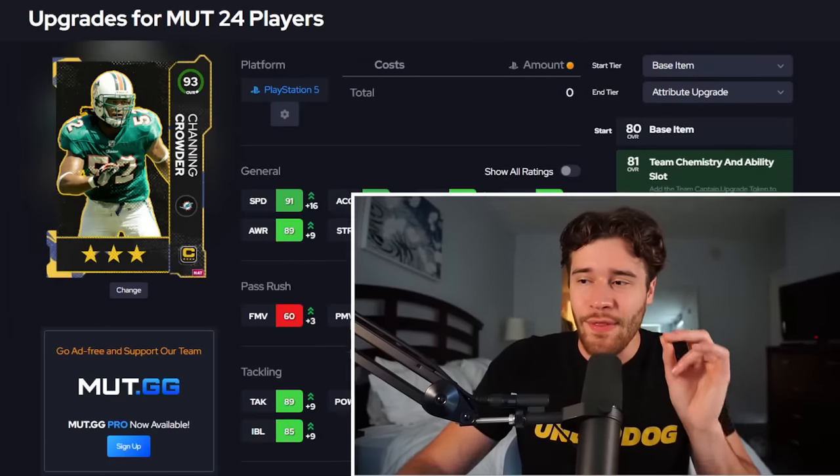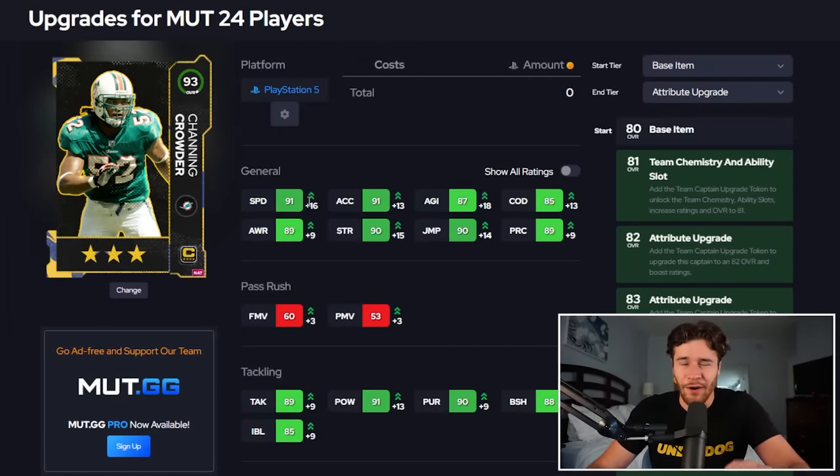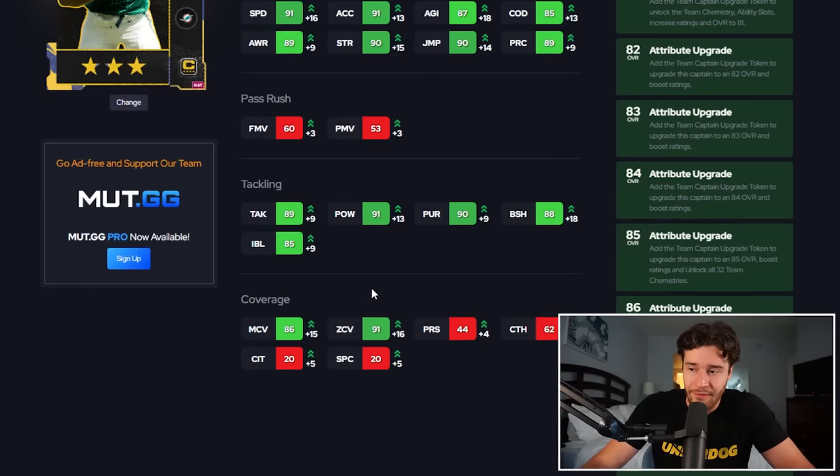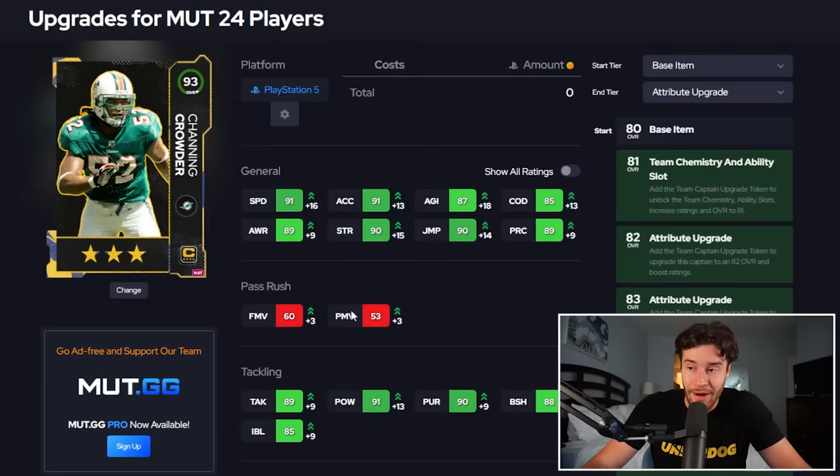Next up, we got 93 overall Channing Crowder. This is an interesting player. I feel like when this card dropped, it was low-key kind of meta - people were using him and he was pretty decent, but he hasn't really progressed with the times. 91 speed, a little bit of a slow poke. Change of direction is 85, not really that amazing if you want to use this guy as a user. Block shed is 88, zone coverage is 91 - so that's not bad. But otherwise, not a huge fan of this card.